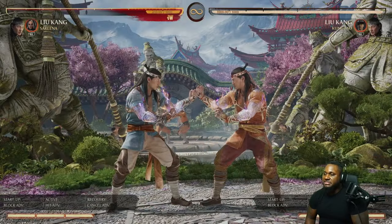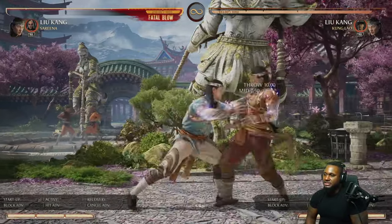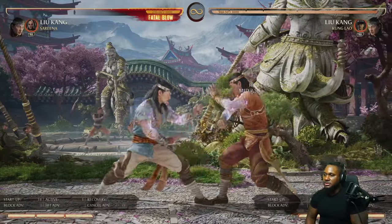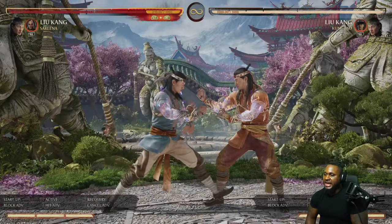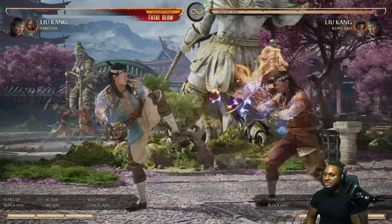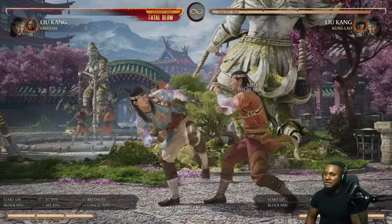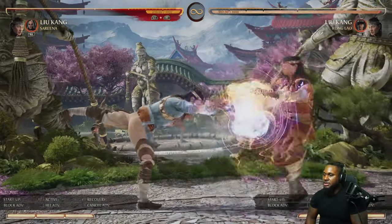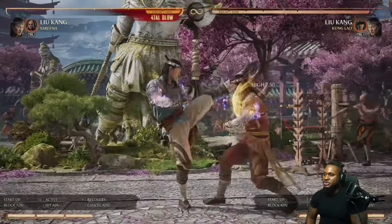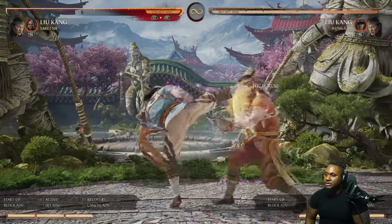Next string we have is 2-2-1 — doesn't do a ton of pushback but good for staggers into grabs, good for 2-2 back-dash shimmy with the back-2. Next we have f4-3, great for pushback — it's back-2-3, the second hit is a high so it can be ducked; keep that in mind, that's his meterless launcher. Then we have 3-2 which ends in overhead. It starts high so that's a little tricky, but 3-2 ending in overhead gives him a slight amount of mix. Then we have 3-3-3 and 4-3.